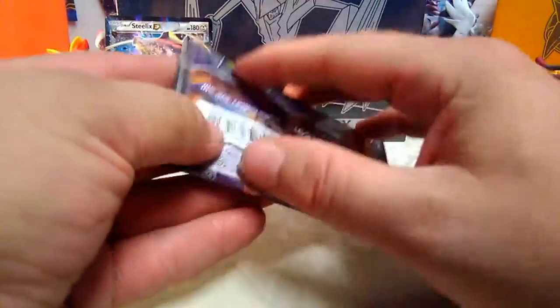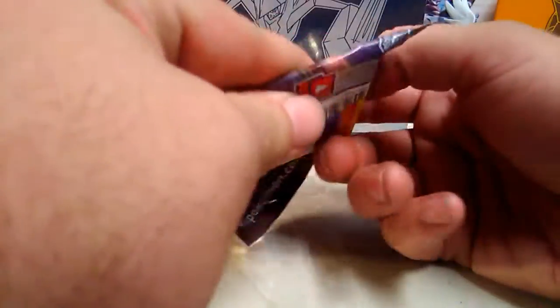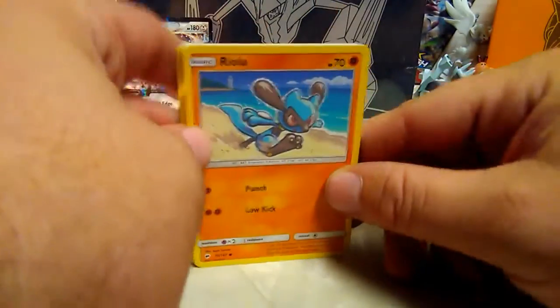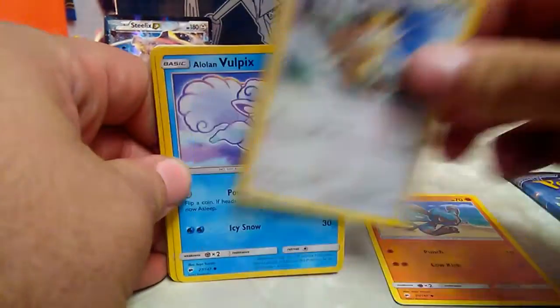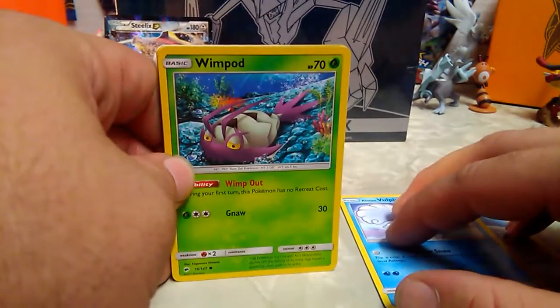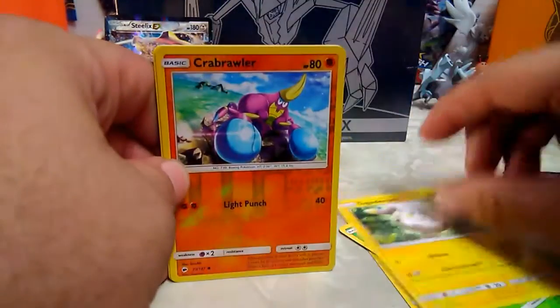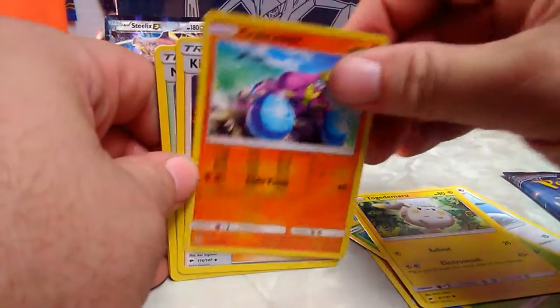I believe there's actually 11 cards in this - it says 10 but who knows. Last time it said 10 and I think it was an energy they counted. We got Riolu, Meowth, Alolan Vulpix, Wimpod - looks like he's playing dead - Togedemaru, Crabrawler, reverse Bewear, Kiawe supporter trainer, Mountain Lockheely stadium trainer, Electabuzz, dark energy, Toxicroak.